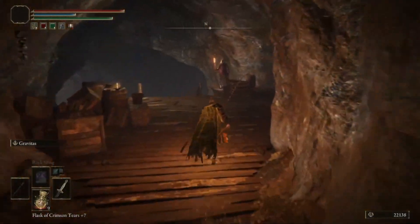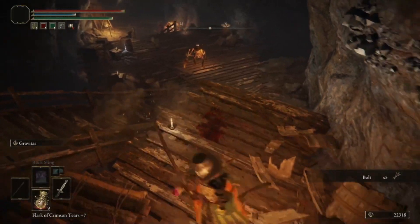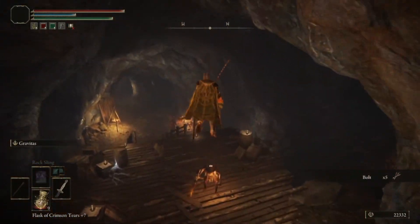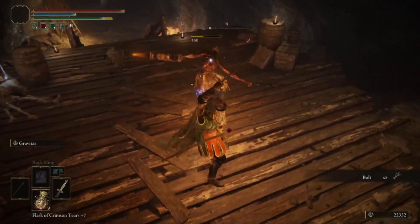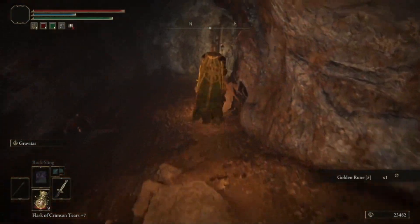Combo that with your Dagger Talisman, Axe Talisman, whatnot. And of course, just R2 chains — Axe Talisman, spiked cracked crystal tear all day, stonebarbed crystal tear all day.